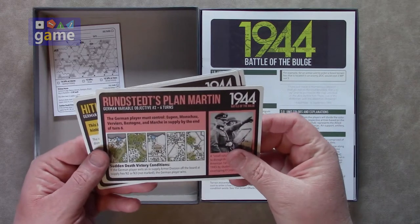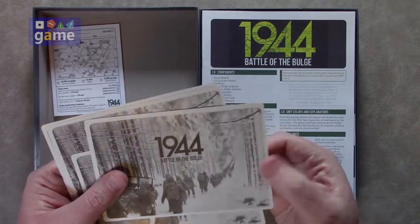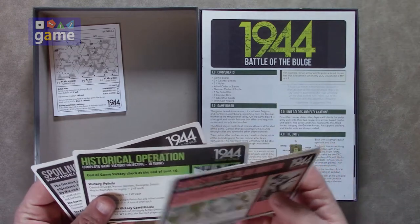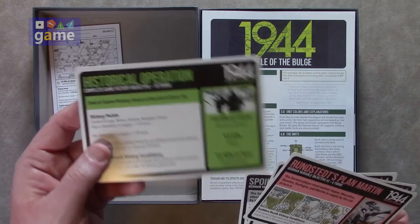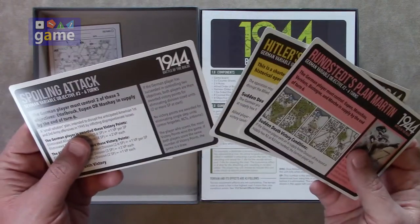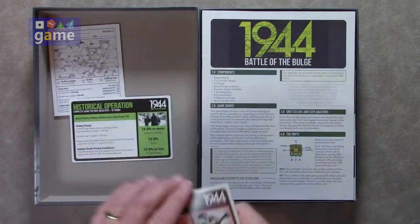Now we've got some plan cards — these are German variable objective cards. That's one thing that might make it slightly different. They're very big cards, very thick and glossy. So the German player has a secret objective. When you're playing the main game, 10 turns, you have the standard objective, but then there are these variable ones — Spoiling Attack, Hitler's Autumn Mist, Rundstedt's Plan Martin. So those are some options there.